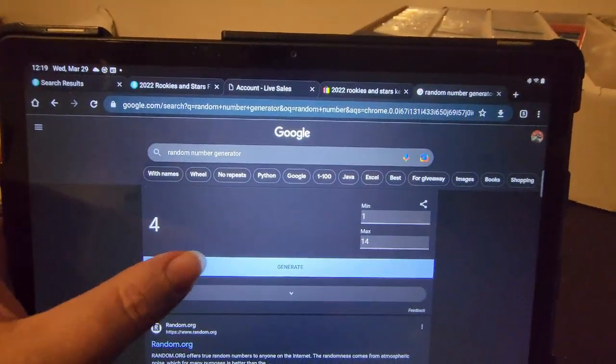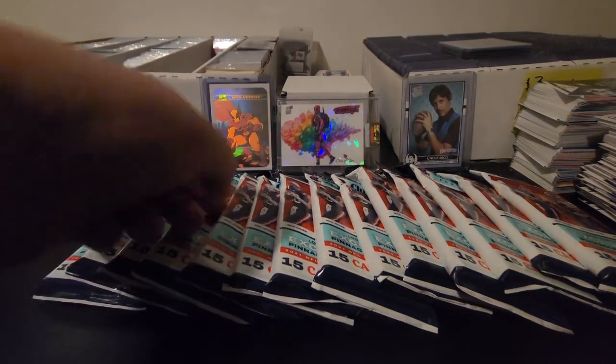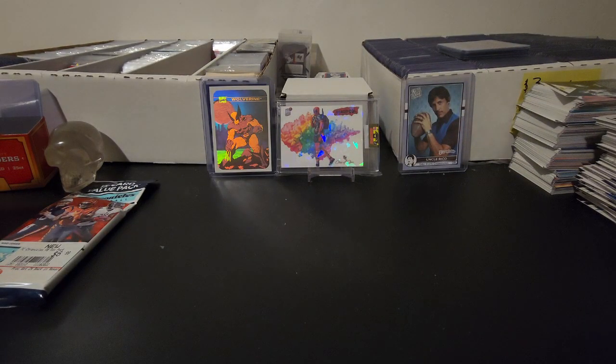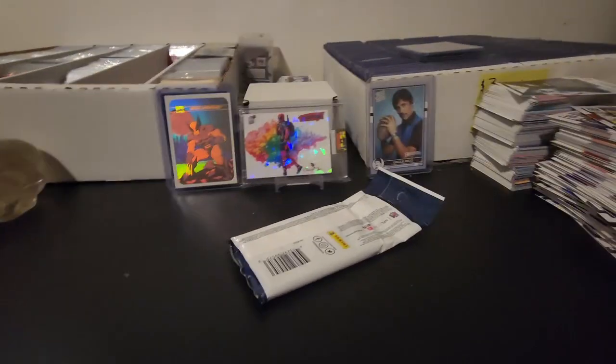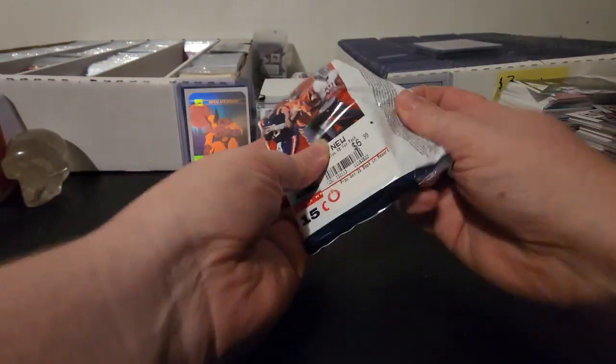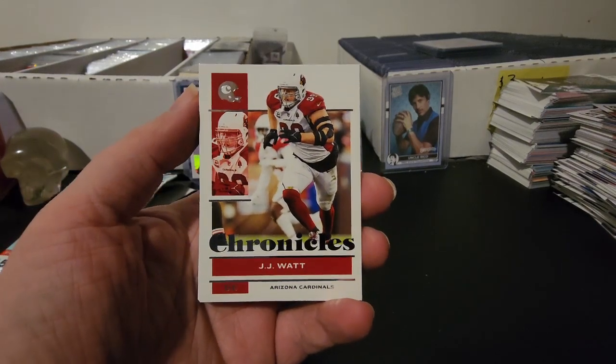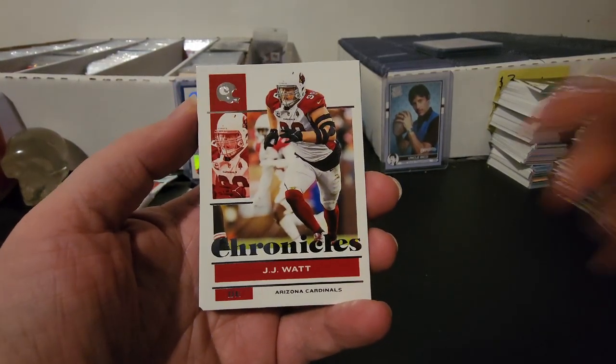Let me come over here to our Random Number Picker and generate a number — it gives us number five. So one, two, three, four, five. I'll put the rest away for the next episode. Again, this is going to be Random Retro. The first pack will be the team that we are rebuilding, and everything still stays the same with the series. We're going to get the Cardinals for our first Retro Rebuild. The first card is going to be J.J. Watt.